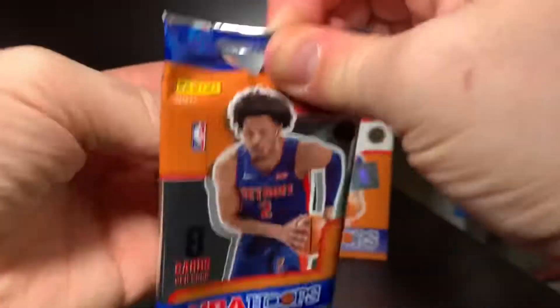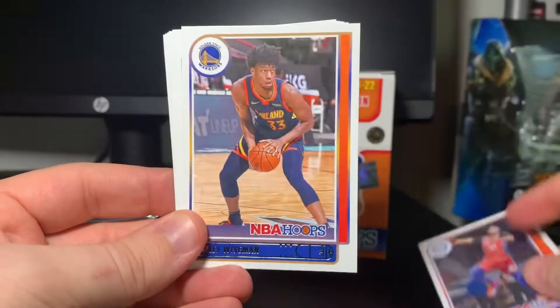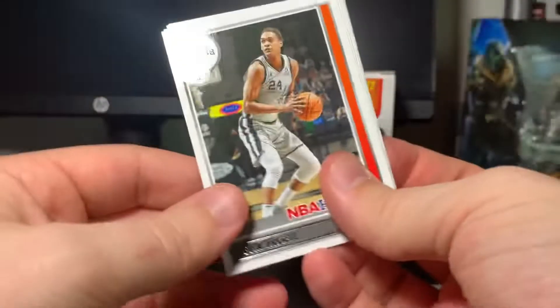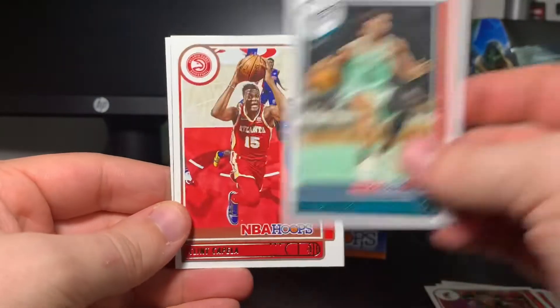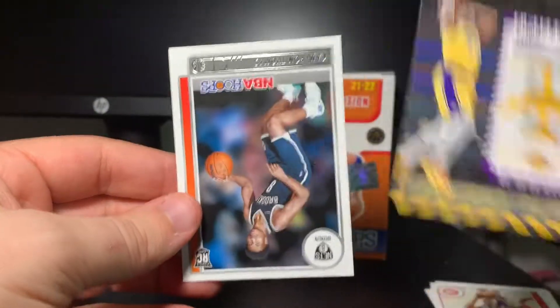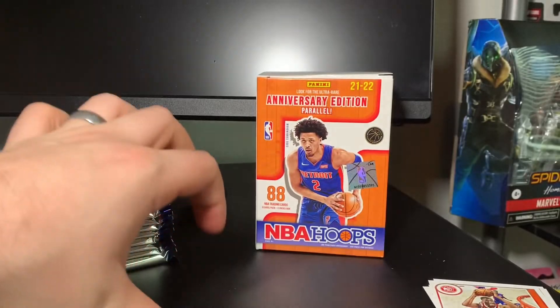Digging into our first pack, here's the design. We got Seth Curry, James Wiseman — not a rookie this time — Devon Vassell, Victor Oladipo, Miles Bridges, Clint Capella, a Frequent Flyer of LeBron, which is pretty sick, and a rookie in the back is Cameron Thomas.